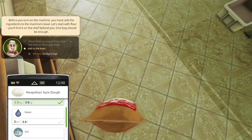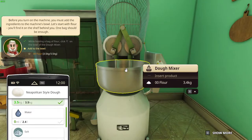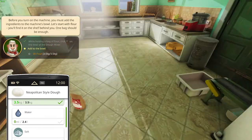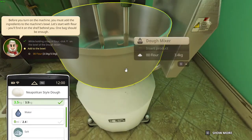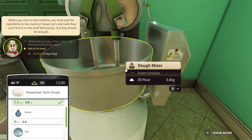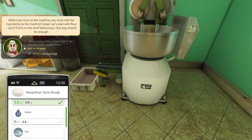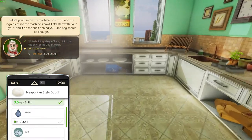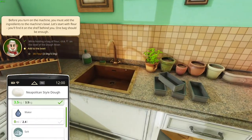Where can we put this? On the floor, I guess. And then we gotta add flour — 3.5. Before you turn on the machine, you must add the ingredients to the machine's bowl. Add to the bowl: flour, 3.4 kilograms. And then water — 2.4 liters of water. I would say the sink, somehow. It doesn't really tell me how to add water. We cannot really take this thing. So we gotta put water somehow.